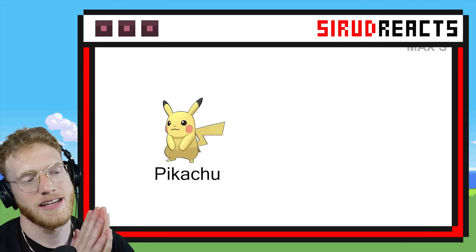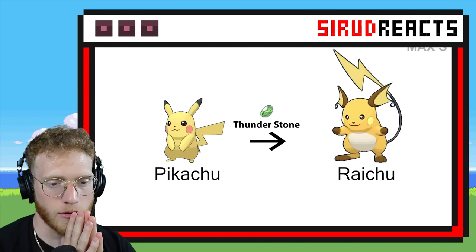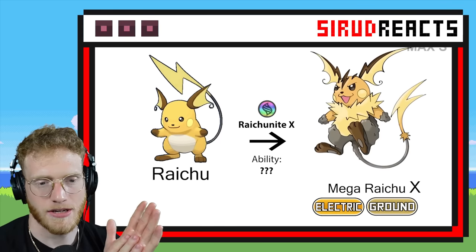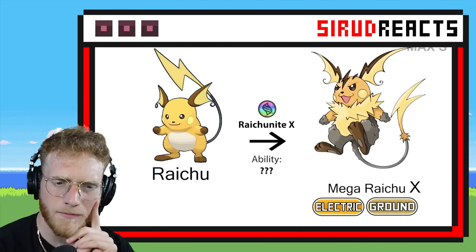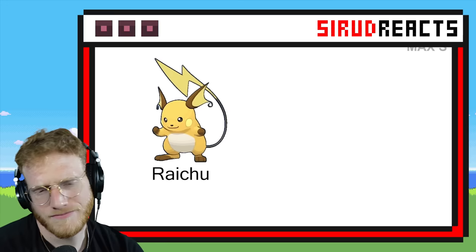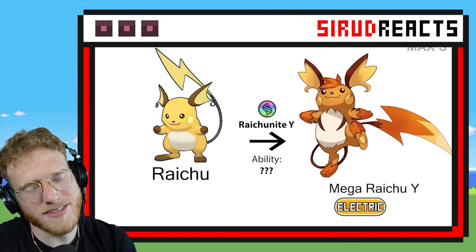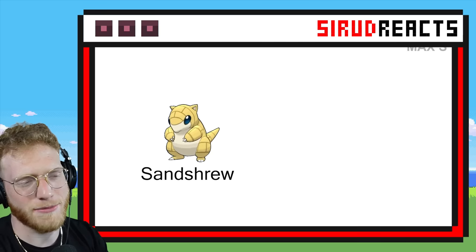Mega Raichu! I want it to be Fighting for some reason. Okay — Electric Ground. It kind of looks like Diggersby; the feet look like Diggersby. I don't know if I really like that one. I almost feel like that should be Electric Fire for some reason — get some fire vibes. Not too happy with that Raichu one.